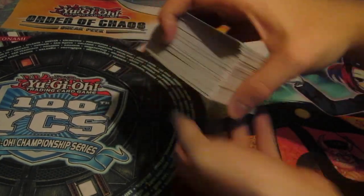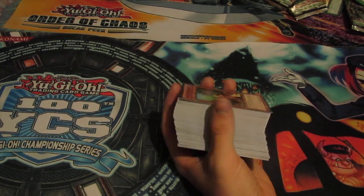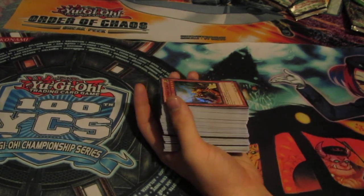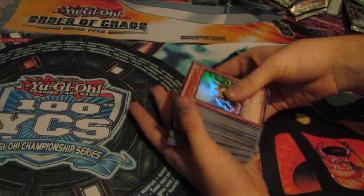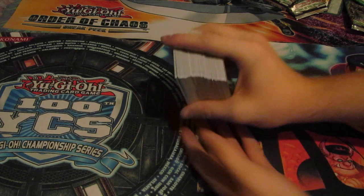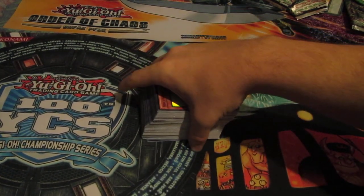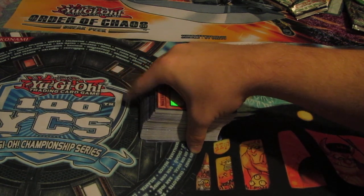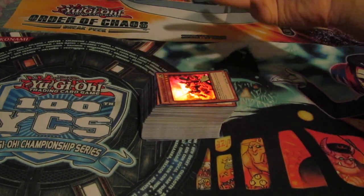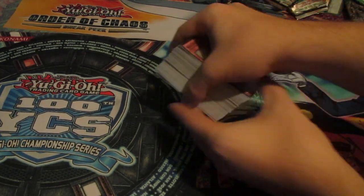The stack right here is 360 packs worth of holos — this is all we pulled for holographics. We bought a case of Return to Duelist Special Editions and pulled some pretty amazing cards. We got a ton of secrets, way more than you usually get in a standard box. That's why I always suggest picking up special edition cases — don't pick up boxes because it's not really worth it. You get a better ratio with special editions since there is no ratio.